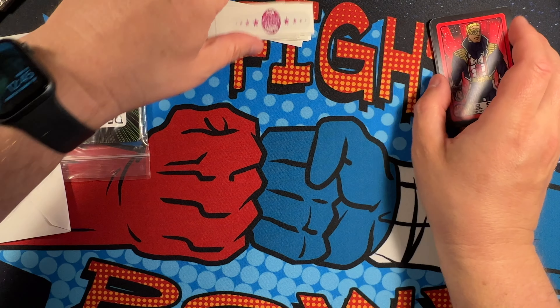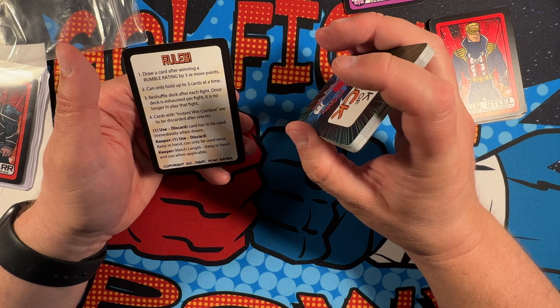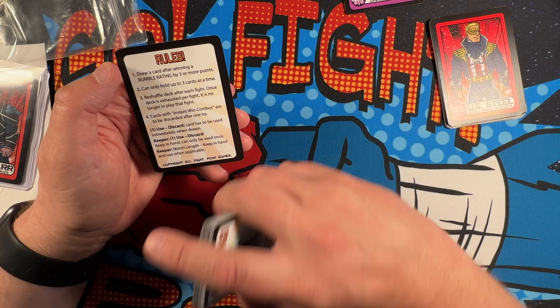The last thing I got was the Deck of Heck - you've seen this on the channel before. I was kind of the person who was asking how to get it, got one from another promoter, but I wanted to support Eric since he reprinted them. Looks like I got bonus Hot Flash Cash and Snoochie cards. The rule is: draw a card after winning a rumble rating by three or more points; you can only hold three cards at a time; reshuffle the deck after each fight; once the deck is exhausted per fight it's no longer in play; cards with instant win combos are discarded after one use.